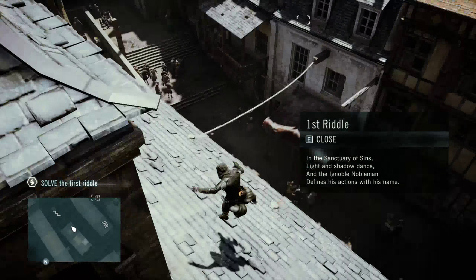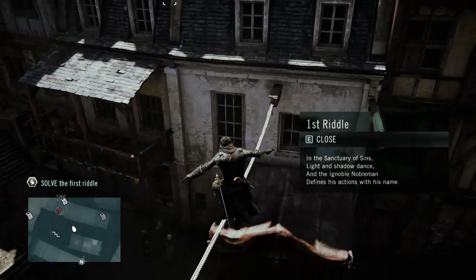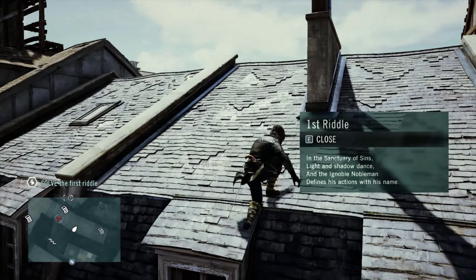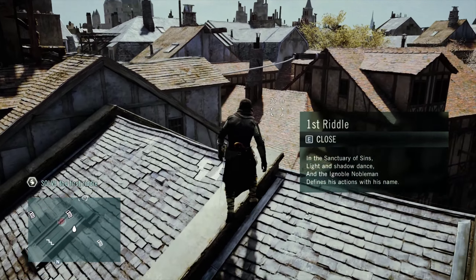From there we'll head to a junction — a crossroads — where there's a landmark symbol as well. That'll be the final riddle we need to solve for Virgo.